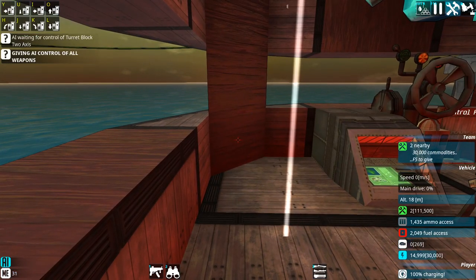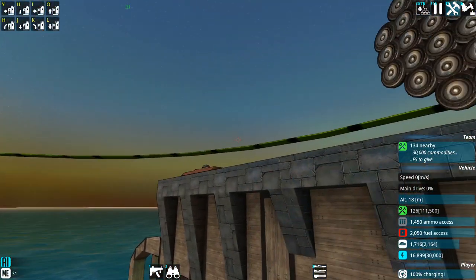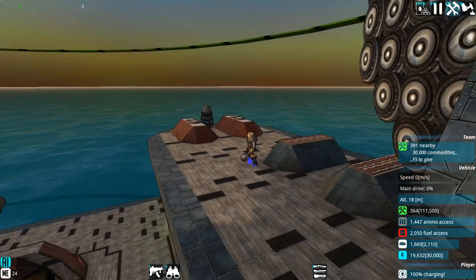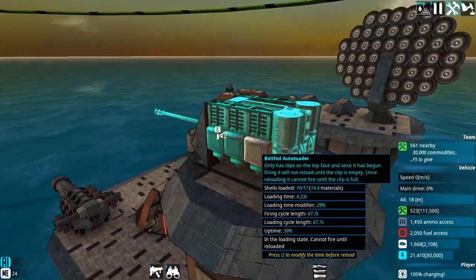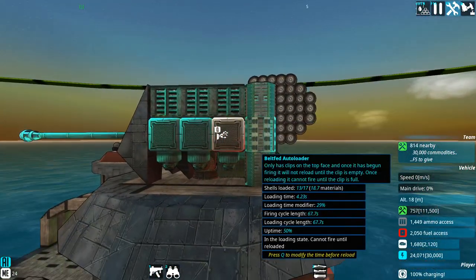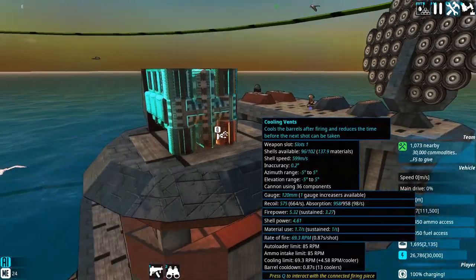Let me scroll up so the AI is controlling the guns and not me. This is our little robot character that we play as, going around building stuff. This is the starting fortress we get. The advanced cannons here have somewhat changed — this seems to be more of an anti-air style piece because we've got a belt-fed autoloader with cooling vents on top for venting the barrels after firing to speed up subsequent shots.